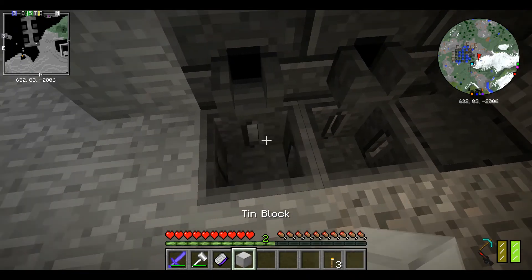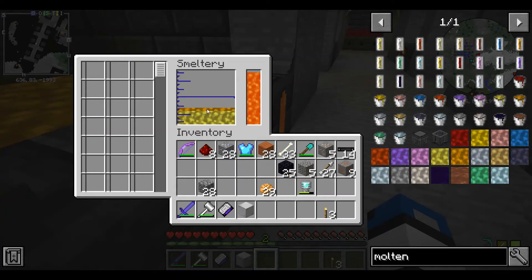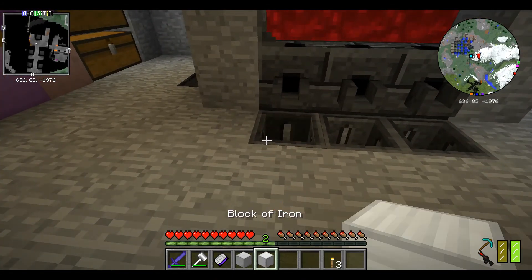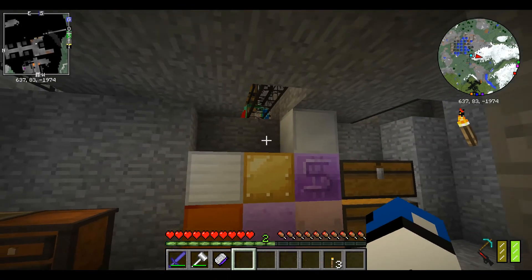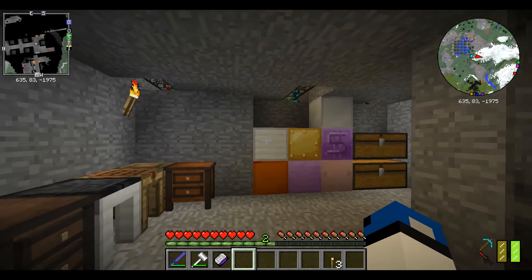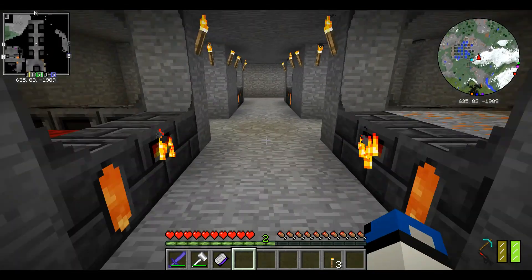Sometimes you don't want ores to combine automatically. I'm just gonna put the rest of that copper in there to make a copper block. Soon I will have every single block I can on that wall — it just looks cool, that's why I'm doing it.